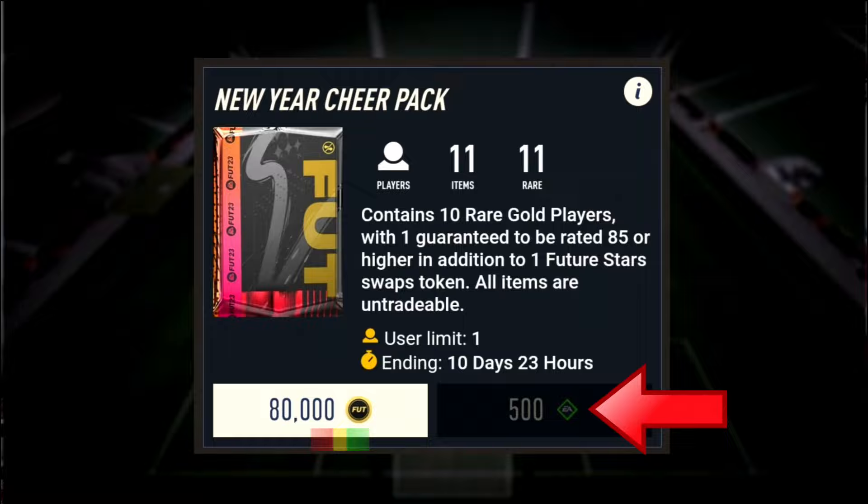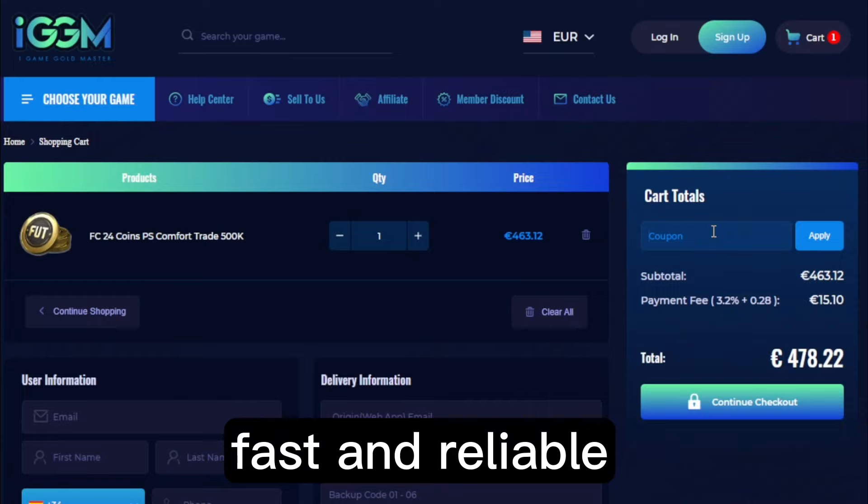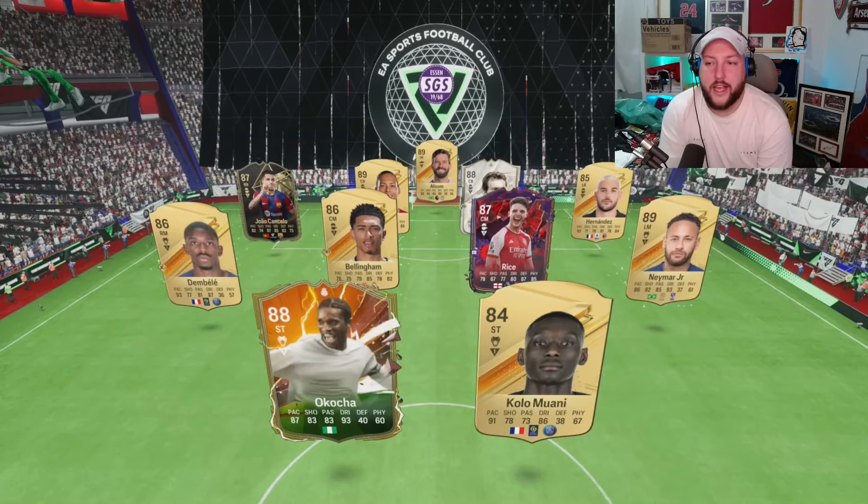With the introduction of kits, tokens, and now evolutions needing FC points or coins to complete them, there is no better time than to head over to IGDM.com. Get yourself some coins — very, very cheap, fast, and reliable. Use discount code NANIC at the store and get 5% off. The link will be in the description.